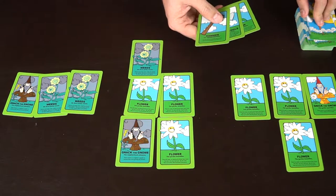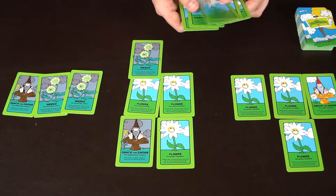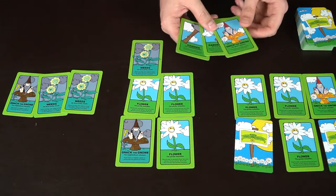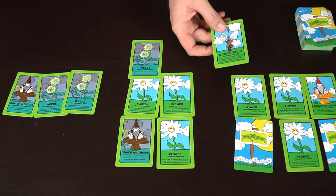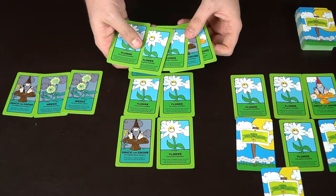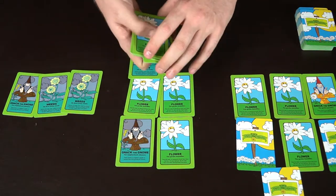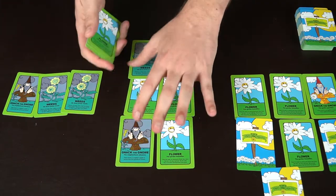The garden tools would also prevent people from playing weeds on him, and he's got another one to save — but you can only take one extra turn per round, so he can't use both. He plays two more flowers as seeds, discards Nick and the hammer since he doesn't need them, but keeps the garden tools just in case someone tries to mess with him.